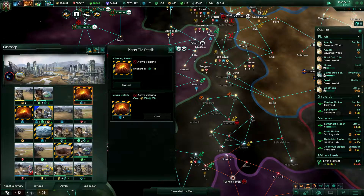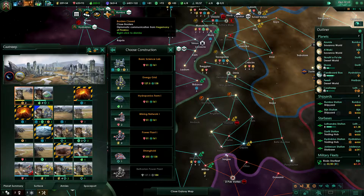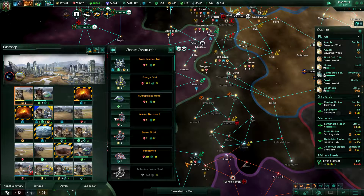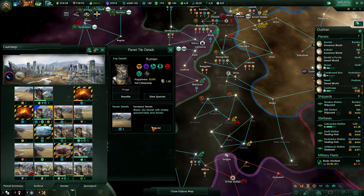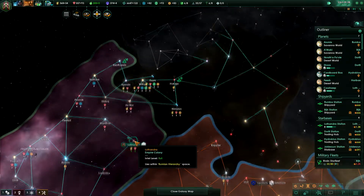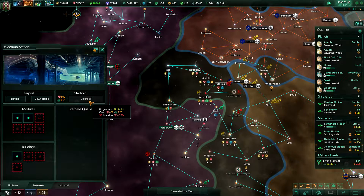They want to close borders — okay, fine, I'll close my borders too. Let's get a stronghold, but where? We have a lot of physics tiles here, so let's get it here. Get some armies down there for defensive purposes. You're still upgrading, and then I'd want you to upgrade as well to a starhold. Dolderun can be a big defensive base as well.